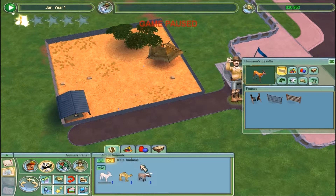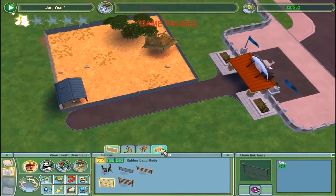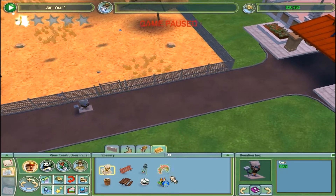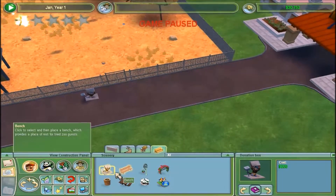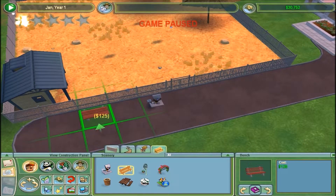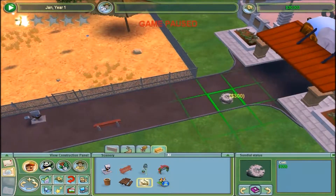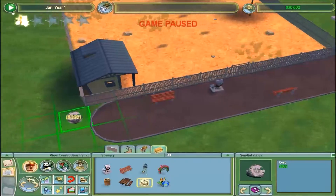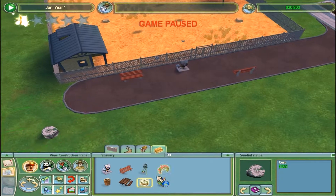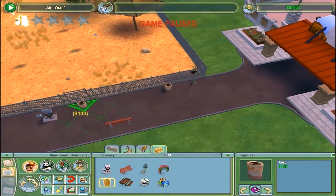Guess there were two males. And then I need to put in some human stuff. I'll need a donation box so I can actually get donations - put it right nice in the center. And probably want a picnic bench, one here, one here. Sundial statue might be nice, just so guests can appreciate it, and it helps with amusement.